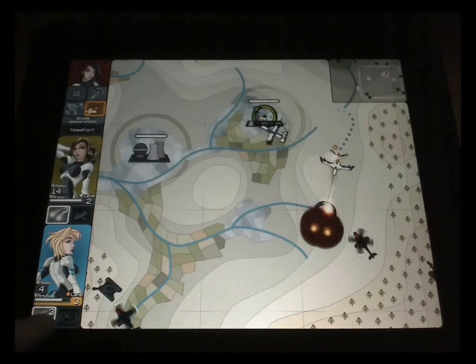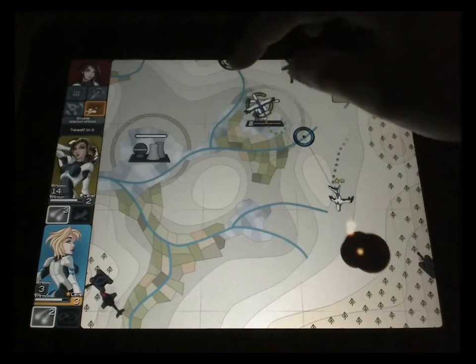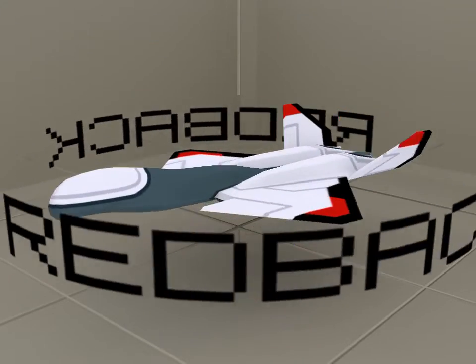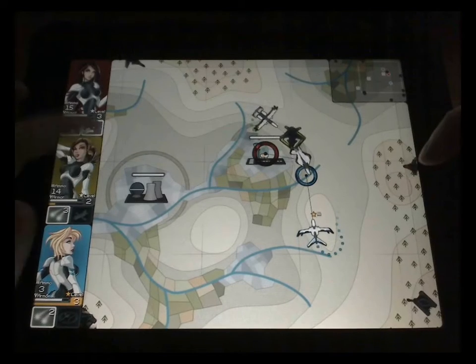So there are three drones in the game: the red, green and blue. The red drone focuses on air superiority and air-to-air combat, so its upgrades revolve around missile damage, speed and agility, and it has a special attack which attacks multiple opponents, which you can see here.